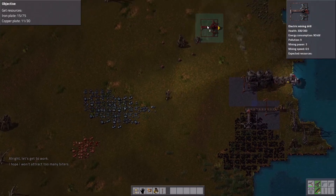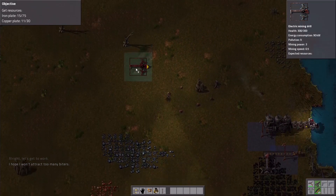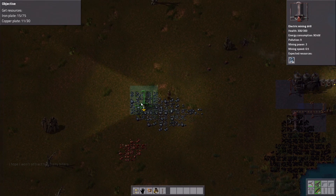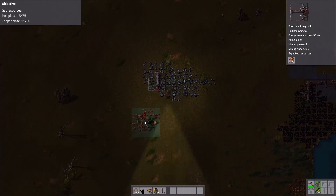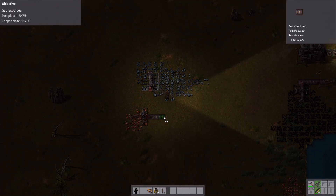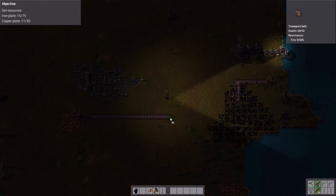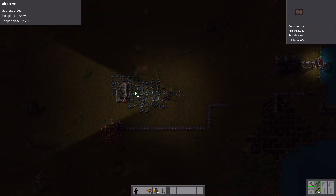Do we have any copper up here? No, only stone. Should build lamps. Let's first start off with this and with this. Now I can build. There we go. Let's place it around here — that would be a good idea. Let's place that.